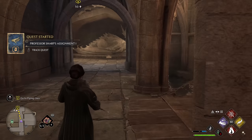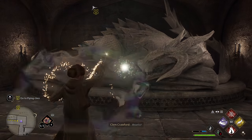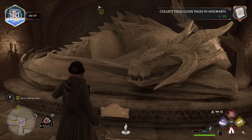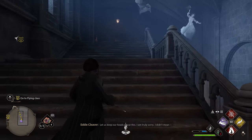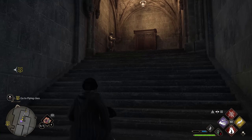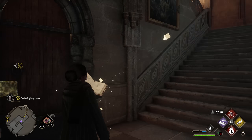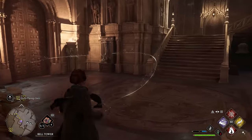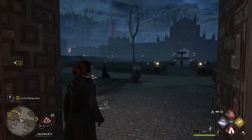Flying class — I am pumped! We went ahead and grabbed the sleeping dragon statue. That's so cool. All right, we're going outside. Flying class. I've been wanting to do this for a very long time.